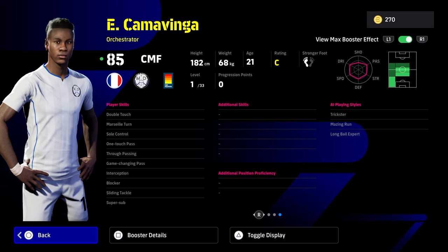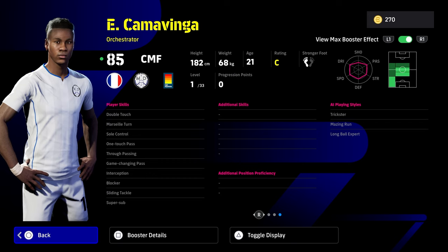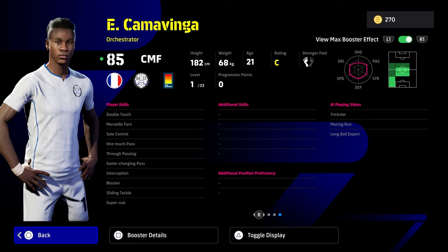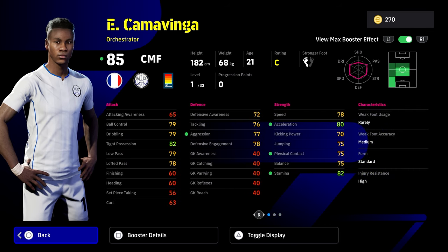When using an orchestrator you're usually missing either an anchorman, a destroyer, or a box-to-box if you're playing a traditional two-man pivot in midfield — this is the one weakness Kamavinga has had in other cards. But with this card you're literally able to give him advanced special double touch with flip-flap, outside curler, acrobatic clearance, and aerial superiority, because he has every other stat and skill you could possibly want.